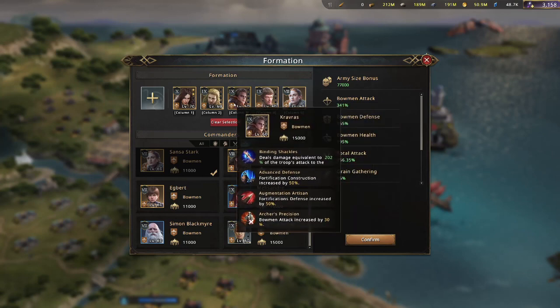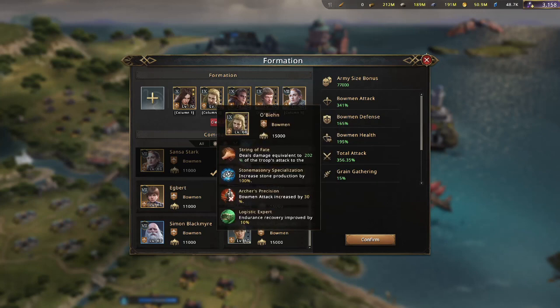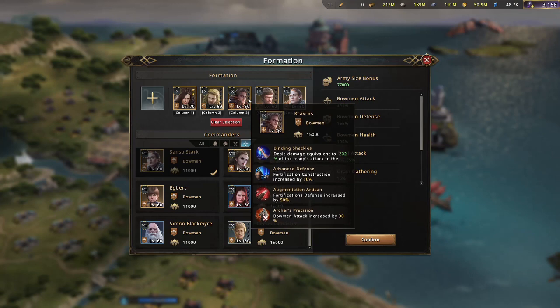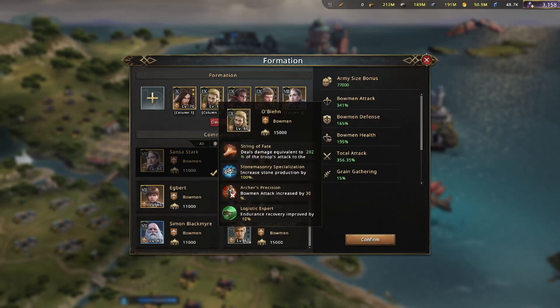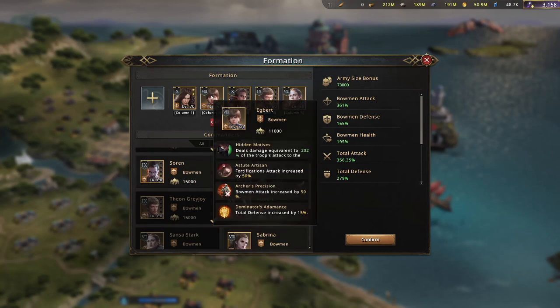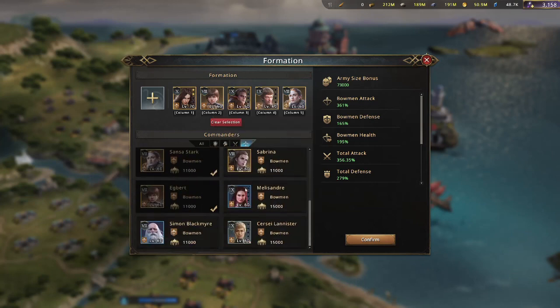So we're talking bow attack for both of these at 30%, plus endurance recovery. If you have either one of these at higher stars, like three stars, I could see keeping one of them. But I'm probably just going to take Obeen out and put Egbert in — I'll get more stats but lose some army size. I'm going to lose about 4,000 army size, but I'll take that extra 30% attack for that trade-off.